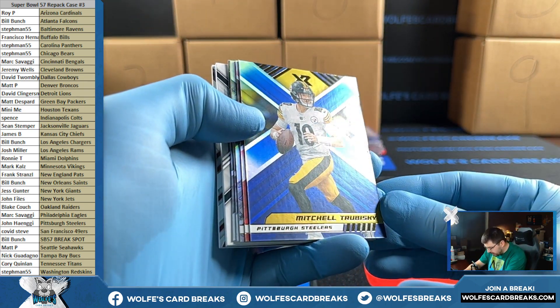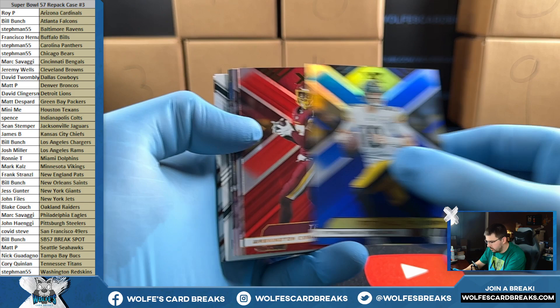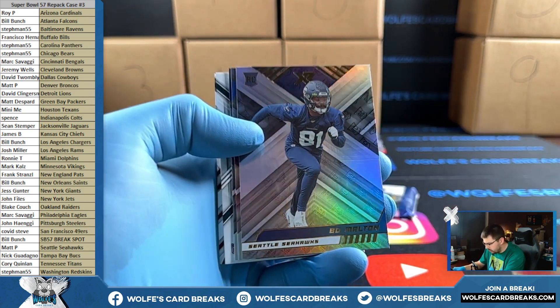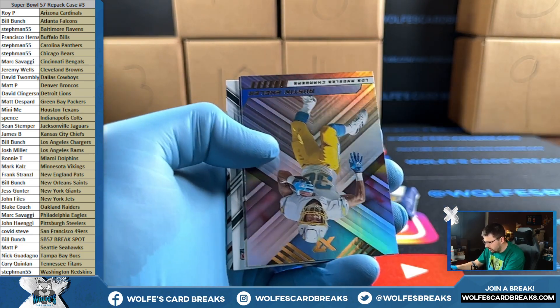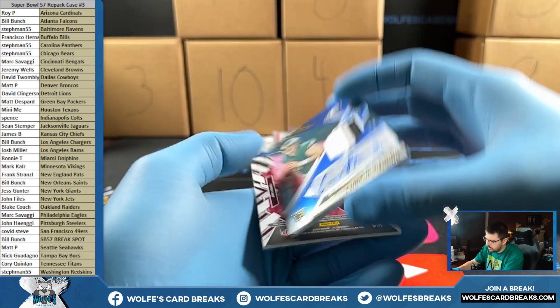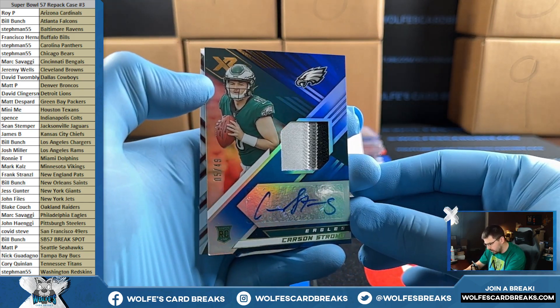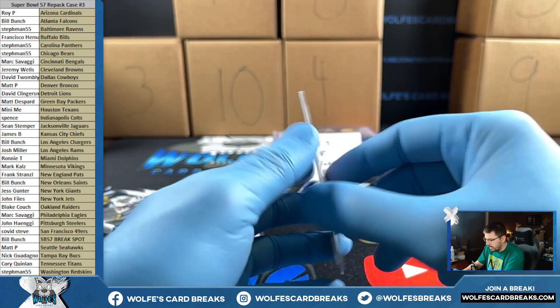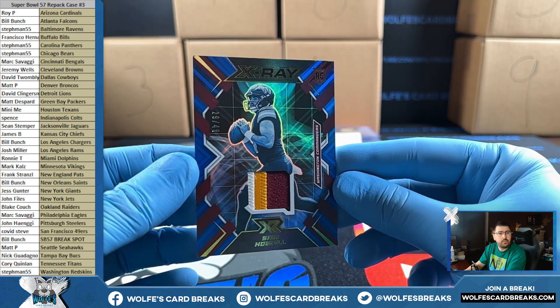Trubisky for the Steelers, blue numbered to 199. McLaurin to 249, red, Washington. Melton rookie base, Ekeler base, Mac Jones, Carson Strong — don't do this to us — for the Eagles, number two 49. Sam Howell patch numbered to 49 for Washington.